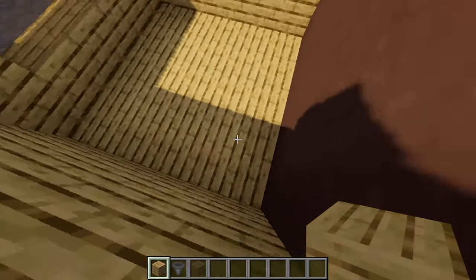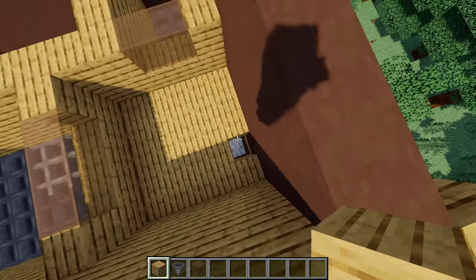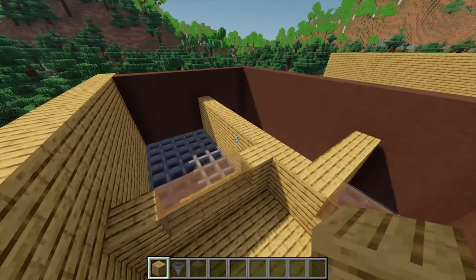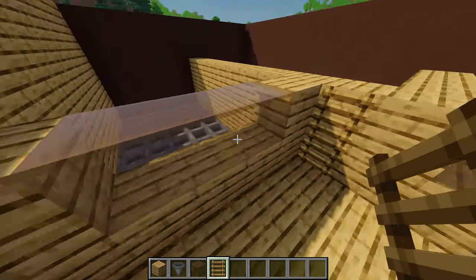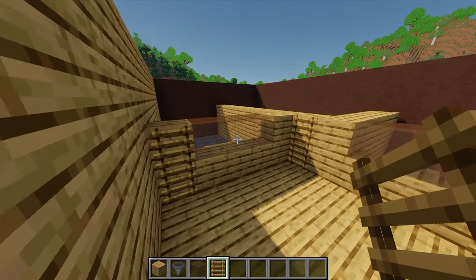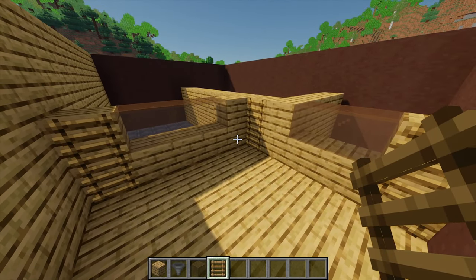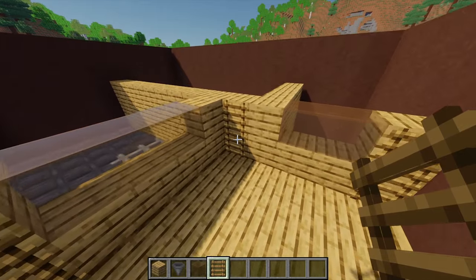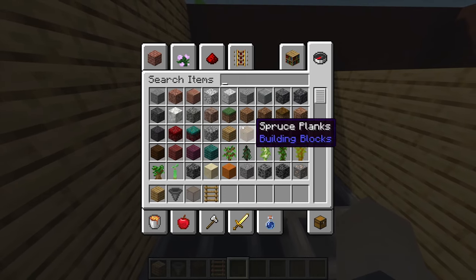Destroy one block where we'll place a ladder, then place two ladders there, another two just there, and a final two on the end — so we can access each of the farms if something goes wrong.